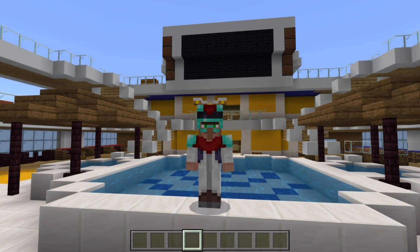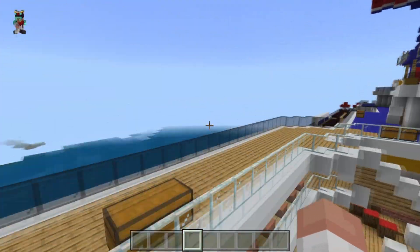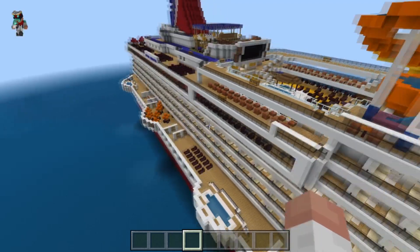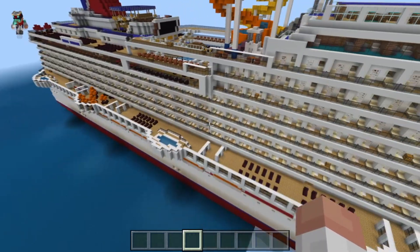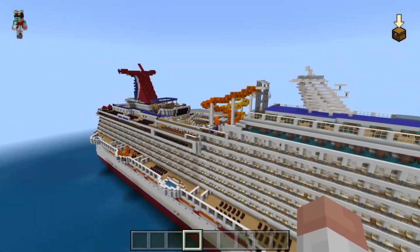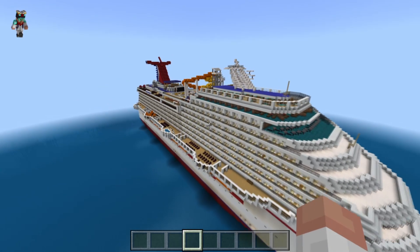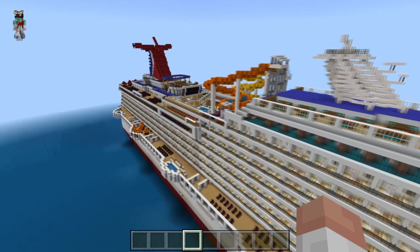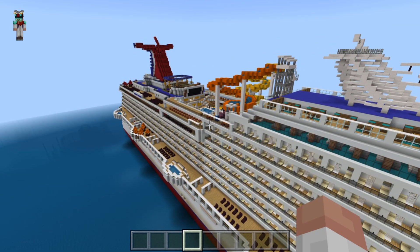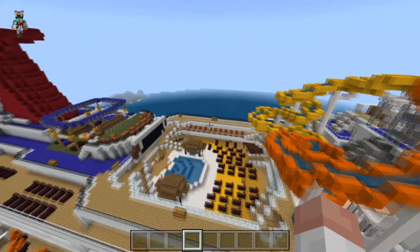So you guys will see what I'm talking about here, but if you cannot tell, let me actually just fly up. Today we have quite a big cruise ship to explore everyone. We were just right there — that's just one small portion — and of course this is the Modern Cruise World by Pixellusion. If you guys want to purchase this map, I will leave that linked in the description down below and also in the comments.